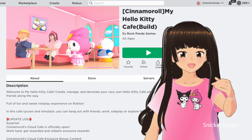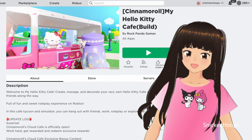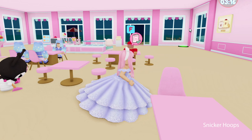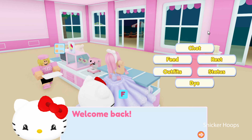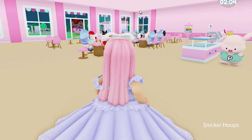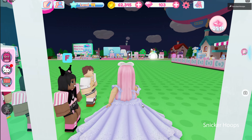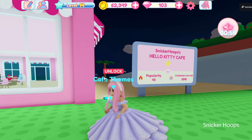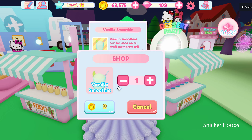Hi friends! Snaker Hoops here, welcome back to another Roblox gameplay. Today I have good news — we're back in the Hello Kitty Cafe! I have several different goals. I unlocked Chromie, and she's working here. We need to expand a little bit — more counters, more tables, more chairs — because we have a lot of space but people are waiting. I also want to increase our cafe's popularity; right now it's only at 40. I'm going to buy these little smoothies so our workers can have more energy.